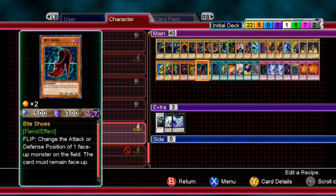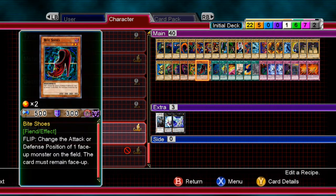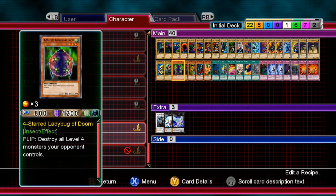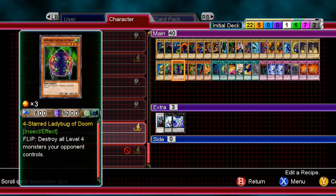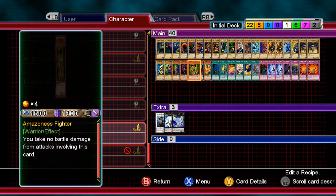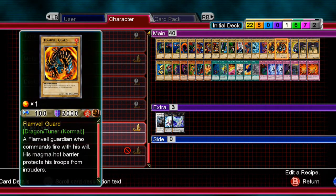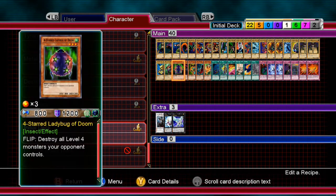There's also Bite Shoe in here, which lets you change attack or defense on a monster, but that's not even a great effect. I think the best card out of the main deck would be the Four-Star Ladybug, because it does a lot more — though it's a toss-up between Jujutsu Break and the Four-Star Ladybug.